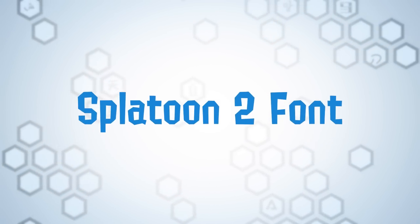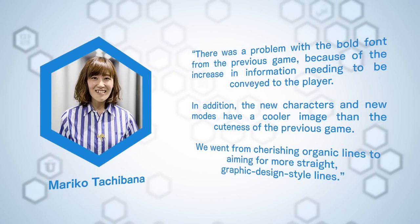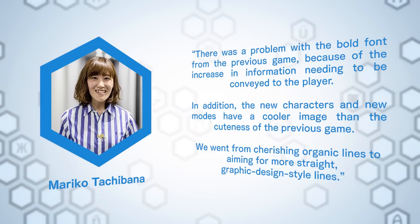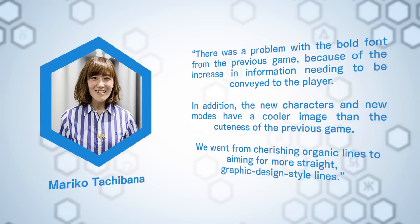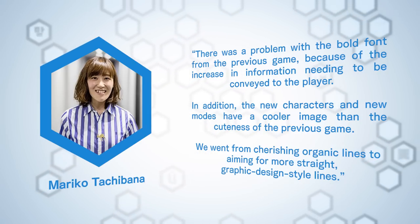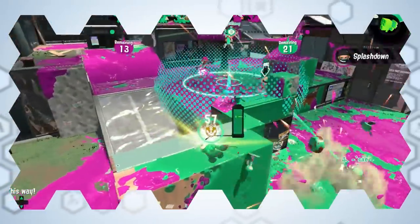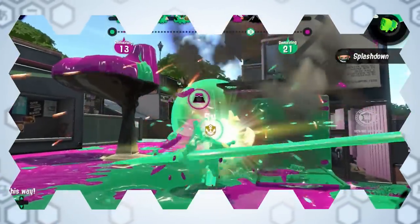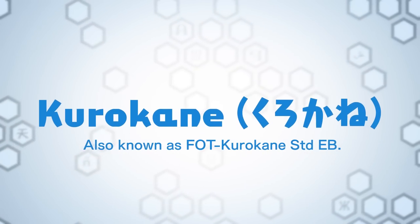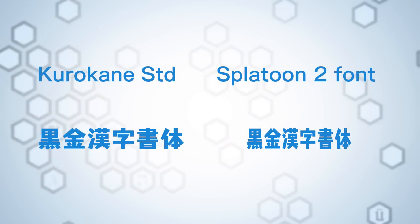Moving on to Splatoon 2's font, Mariko Tachibana explained the reason for creating a new font for the sequel, saying there was a problem with the bold font from the previous game because of the increase in information needing to be conveyed to the player. In addition, the new characters and modes have a cooler image than the cuteness of the previous game. To remedy this, the team changed the font to a slimmer design. Tachibana said: we went from cherishing organic lines to aiming for more straight, graphic design-like lines. Though Splatoon 1's font still makes appearances in-game, this new font became the main UI font, and much like its predecessor, Fontworks also had a hand in its inception. This time, kanji were taken from Fontworks's Kurokane typeface, with small modifications made to enhance readability and match the aesthetics of the other parts of the typeface.